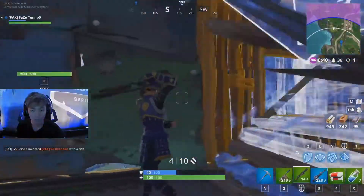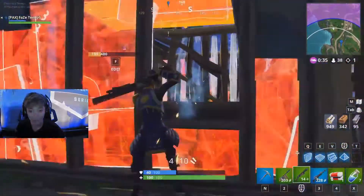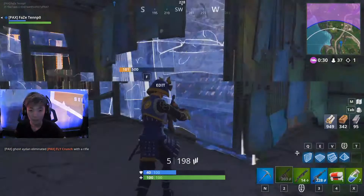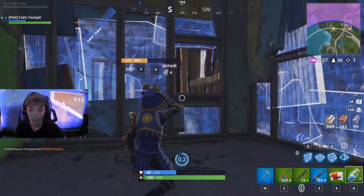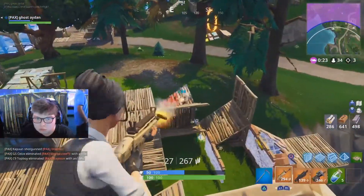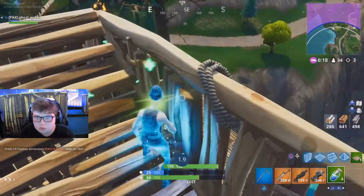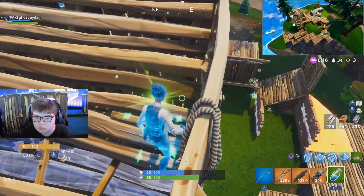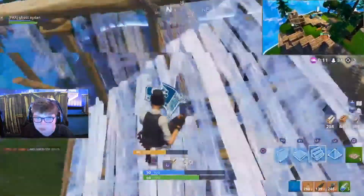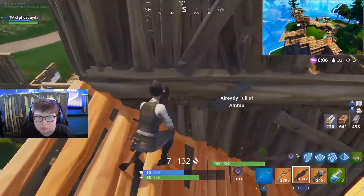Multiple players underneath Aiden making quite a bit of noise. Tempo going for a fast edit on the side window. Aiden with another elimination — that puts him at three, making it another game with a point. He's been so consistent with that so far today. Coyun gets an elimination in the feed, but Tapoy takes him out. Players are countering players all along the coast, and depending on the next circle, it'll be time to move relatively soon.